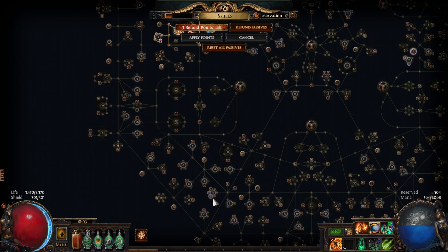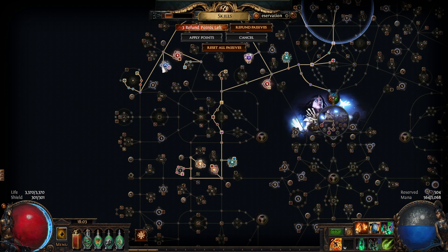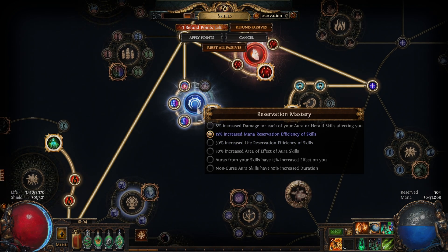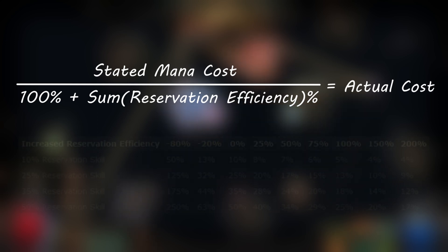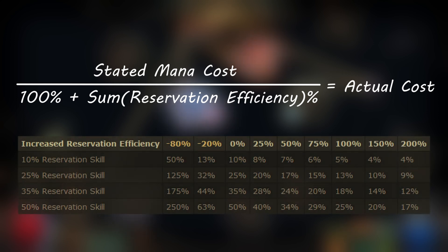Not all these nodes are equal. The one near the Templar is the strongest on the tree, granting 28% increased mana reservation efficiency. The one between the Marauder and the Duelist simply gives 20%. The formula is: reservation the gem takes, divided by the sum of all reservation efficiency as a percentage plus 100%.